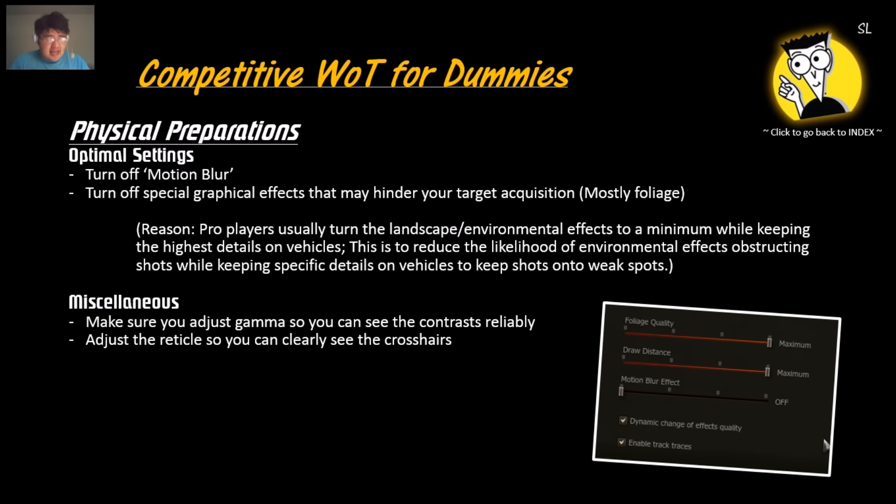For in-game preparations, turn off motion blur. Motion blur is one of the most irritating things about the game — it's pretty, but it's not useful. Leading your shots becomes a lot more difficult when things are blurred and you cannot tell targets apart. You also cannot trace your reticle as easily. So turn off motion blur; it's useless.